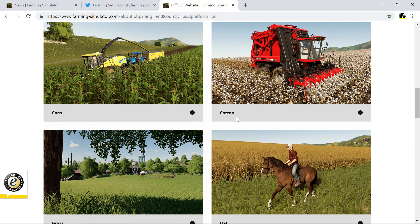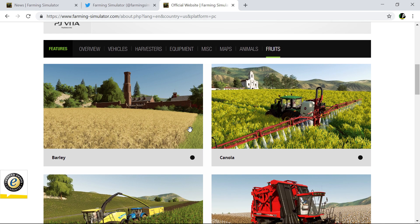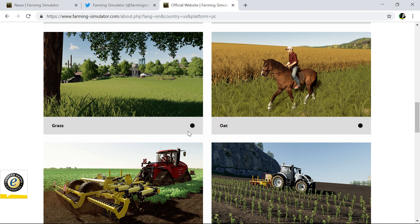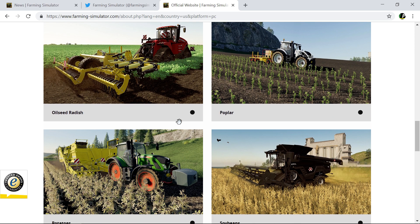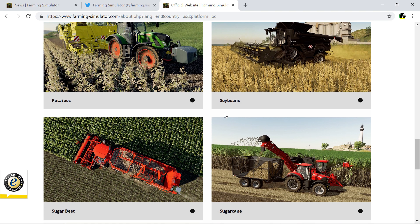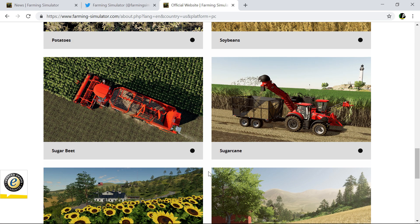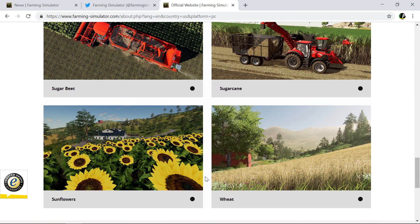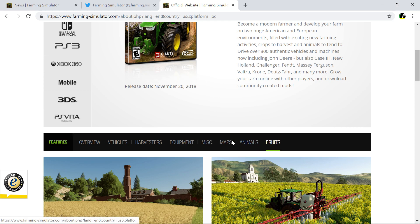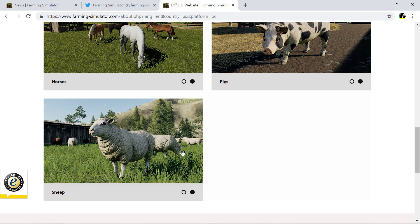Fruit types — they don't show symbols for them, which is annoying. We've got barley, canola, corn, cotton, grass, oats, potatoes, radish (for fertilizing only, not for harvest), soybeans, sugar beet, sugar cane, sunflowers, and wheat. So there are a hell of a lot of crops this time. For animals we've got chickens, cows, horses, pigs, and sheep.